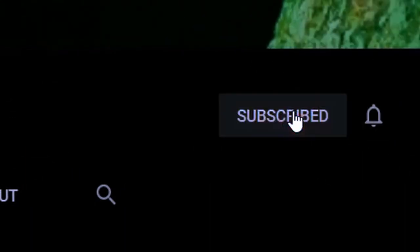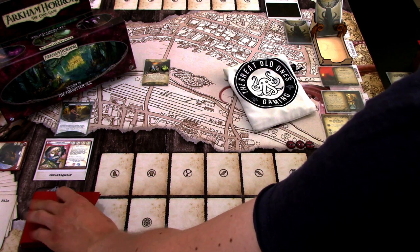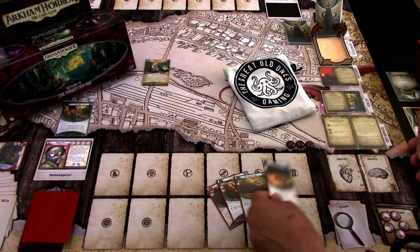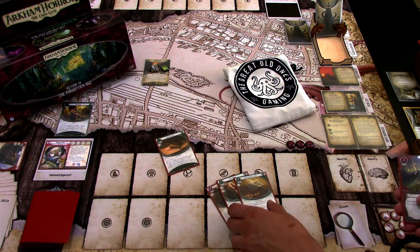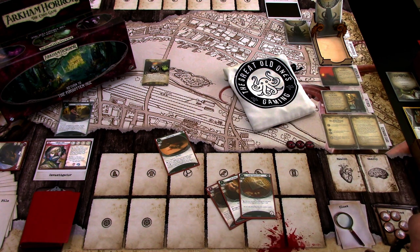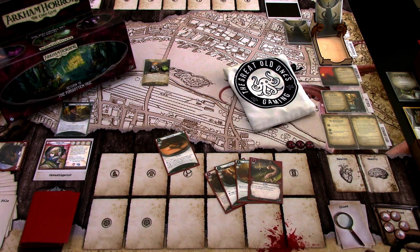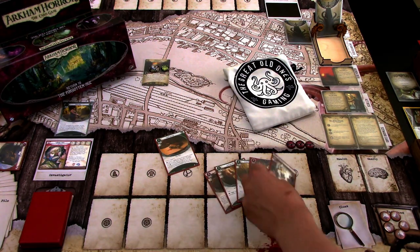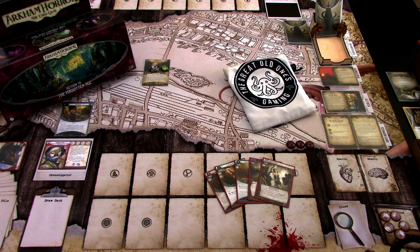If you like my content, hit the subscribe button so you don't miss anything. I've reshuffled the deck, so let's draw our opening hand. We get Miss Doyle, upgraded Switchblade, Lucky Secret Case, Liquid Courage, and Lucky. I think we don't need the Liquid Courage right at the start. The hand looks fine, maybe we need a bit more help investigating, but let's see. We draw one more and get Sharp Vision, which will help us investigate better at the start. So I'll shuffle the player deck again and we are ready to start.